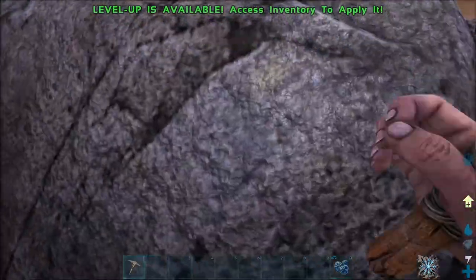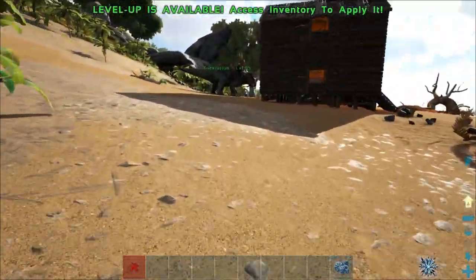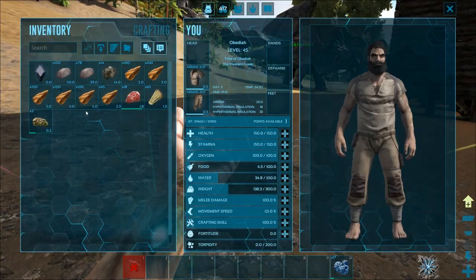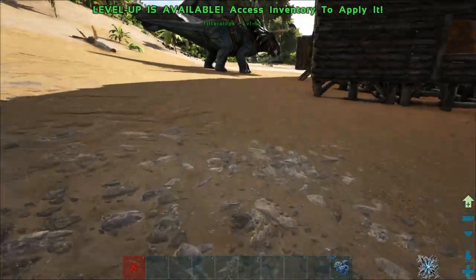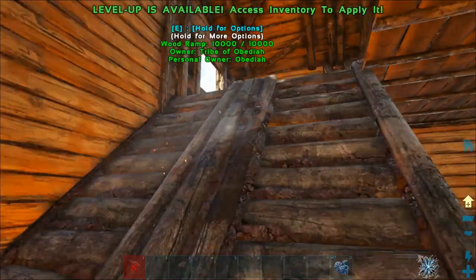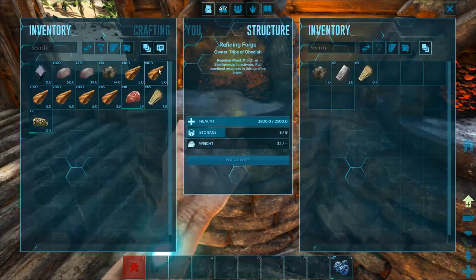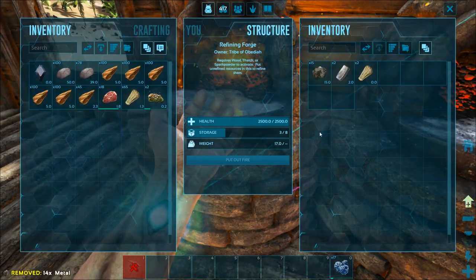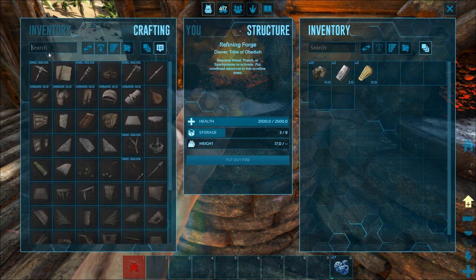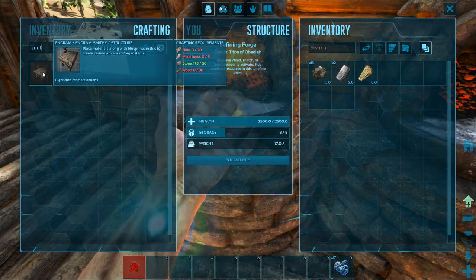After about 15 minutes of gathering we were only able to get 14 metal, so just know the chance is very low. Let's throw that into the forge. I made two forges because once you have a lot of metal, using two forges makes smelting go twice as fast. We need to craft the stuff into ingots because the smithy requires five metal ingots.